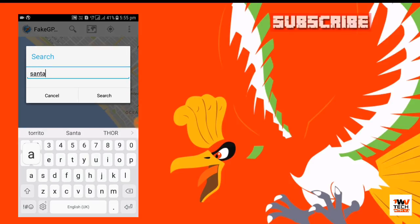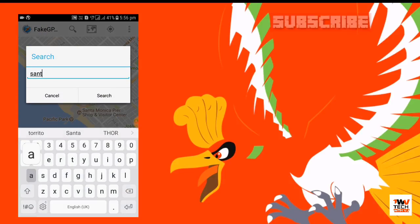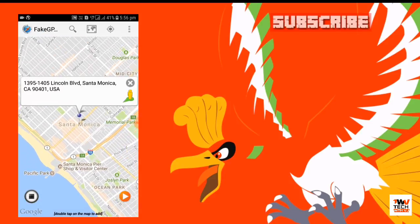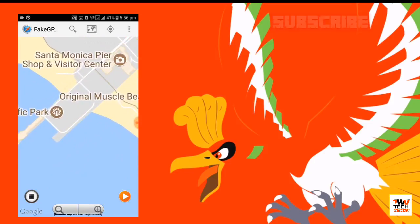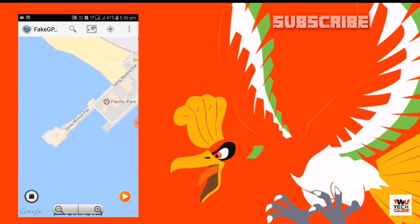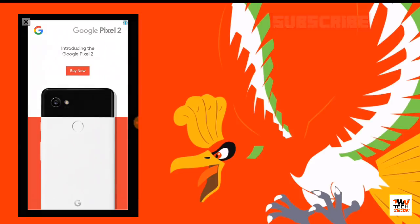After doing all the settings, go to search. I love to play in Santa Monica so I will search for Santa Monica. After searching, it will take you to the place where you want to play. Zoom out and double tap anywhere where you want to catch Pokemon or spin Pokestops, then engage that location.